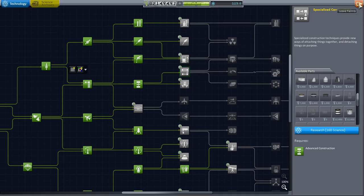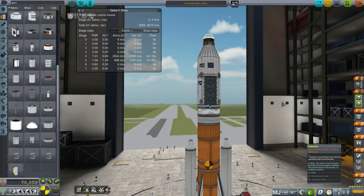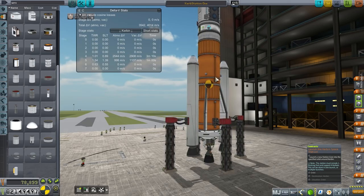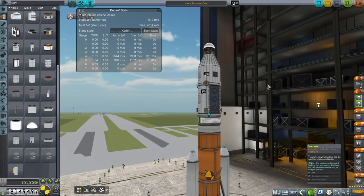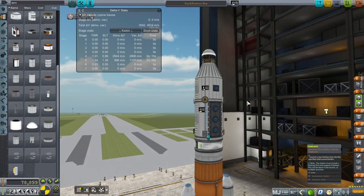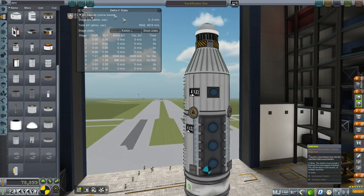Let's build our first station. Okay, this is Kerbin Station One, and it's got quite a lot of fancy features. First of all, obviously the science lab. And we've got little mini docking ports on the side here, and the hitchhiker storage container.